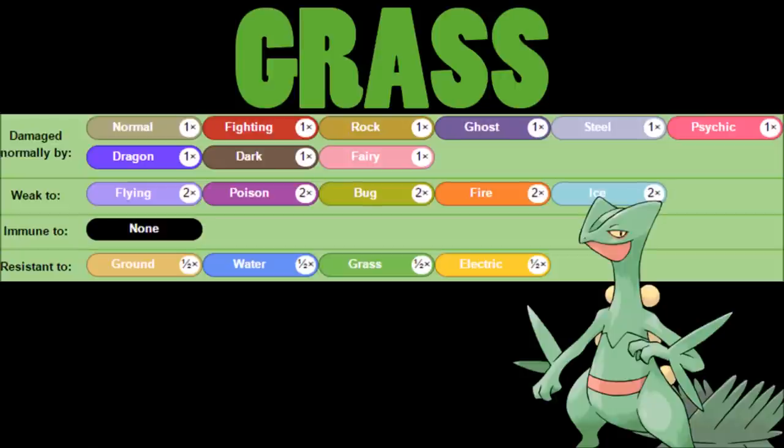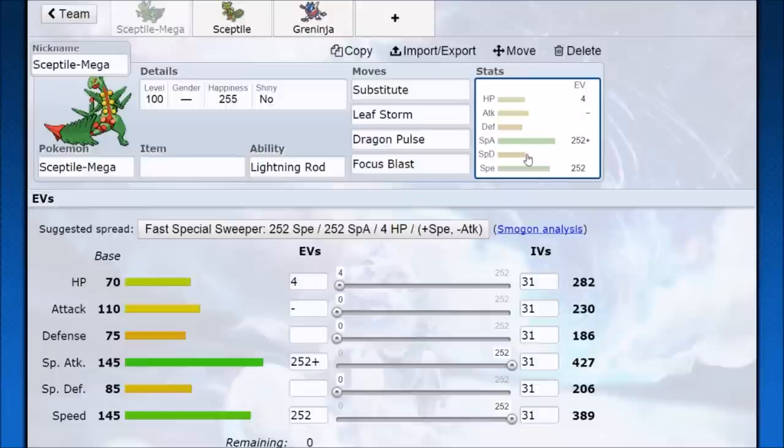We try to pick up some KOs. Since we don't have an insane amount of special attack, we go for late-game sweeping and Sceptile can come through pretty well. Hopping into Pokémon Showdown, I'm going to look at Mega Sceptile first, mostly because it is a big part of Sceptile and it does have some singles and doubles viability.